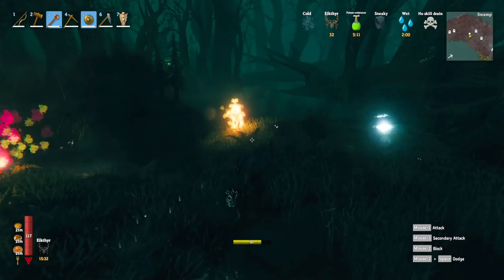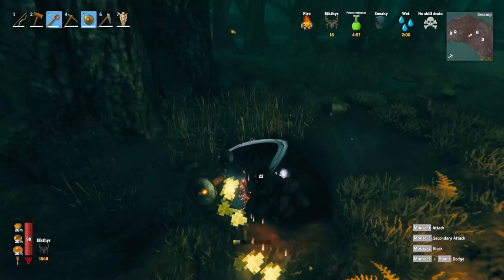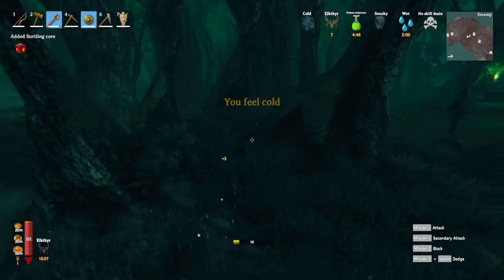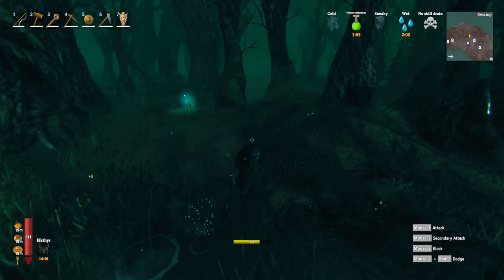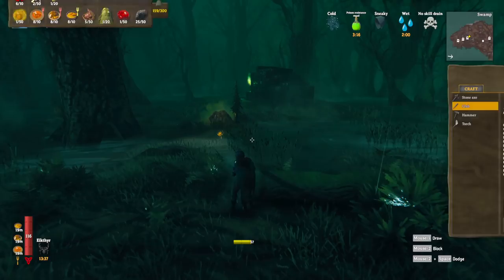Over here we have surtlings — certain mobs are weak to water, so if you can get them into water that's always a good thing. They do fire damage, and there's a lot of water in the swamp you can get into to protect yourself. They drop cores. I have a video on my channel for an easy surtling farm. When going through the swamp, conserve your stamina — don't sprint or jump too much. Save stamina so if you get into trouble you've got it to fight with and to retreat if needed.